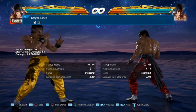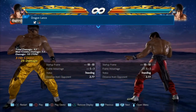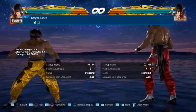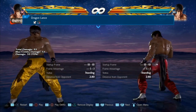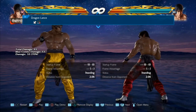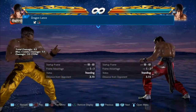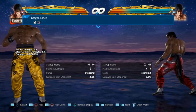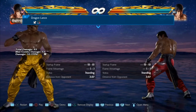If the opponent whiffs you can obviously do 3+4,4 with Law, and we all know Law's 3+4,4 is the best punisher in the game. Other characters like Kazuya and Jin are going to have to electric, which won't be as easy. So to recap: this move is minus 13 on block so you can punish it with down forward 4, and it's a mid so you can't duck and launch — that made me happy.